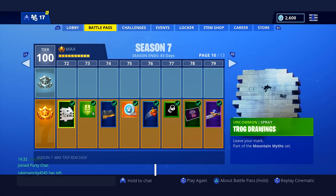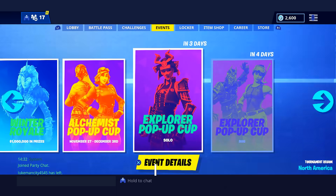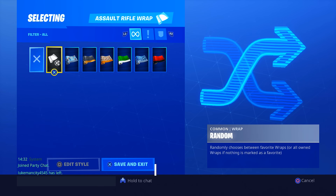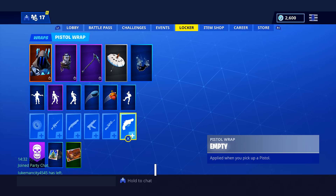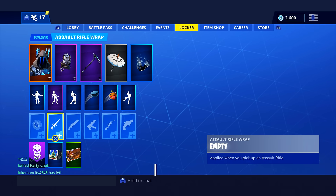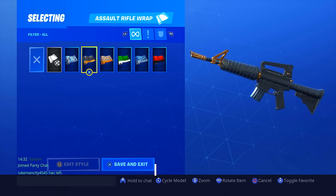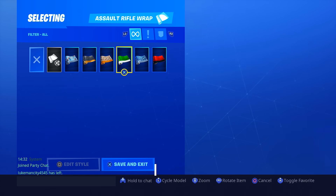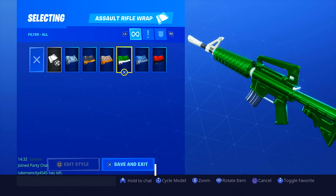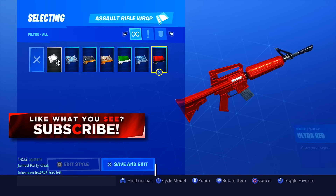You can actually put these wraps on vehicles as well as weapons — the All-Terrain Kart, Quad Crasher, airplanes, and shopping carts, though I'm not certain shopping carts are included. Let me show you how to put them on your weapon categories. Applying a camo to one gun type doesn't mean it'll be on all of them. You can see the separate sections: assault rifles, shotguns, submachine guns, snipers, pistols, and vehicles — each one you can decorate however you want.